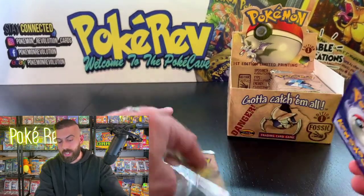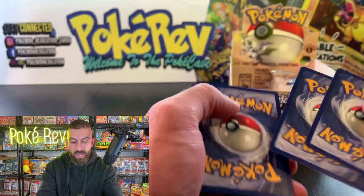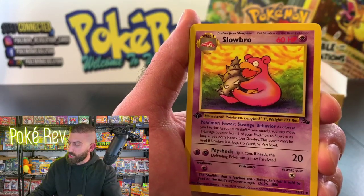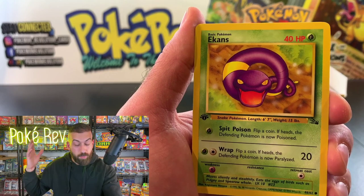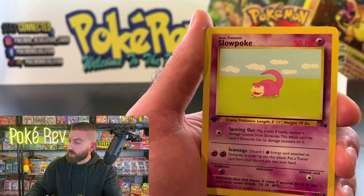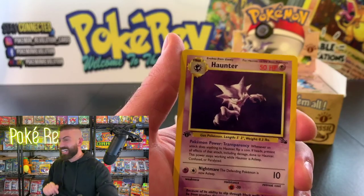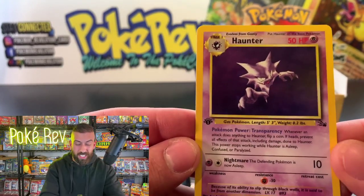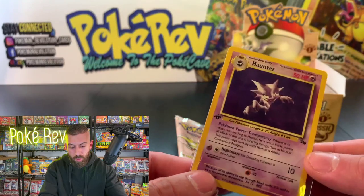Over 1,100 live viewers! If you're new here, my name is PokeRev — this is the Poke Cave and we do this three times a week. Subscribe and turn on notifications. Next up, Jordan D going in with two packs — we're still hunting. Pokerb says 'Unlisted Leaf — you're becoming a legend, another banger.' We got Wheezing, Seel, Golbat — guys in the chat make sure you wish Jordan good luck on these two packs.